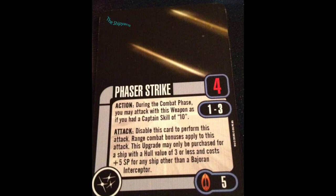It's an action if you want skill 10, but I never do it as an action because you need to disable it to perform the attack, and then that's an action to re-enable. But it's bonus dice and it works pretty well. It's nice on alpha striking for Interceptors. And that's why it has a place on this list — it's not the best Bajoran card, but it's certainly not the worst. And if you bring it, you're not going to be laughed out of the tournament. Phaser Strike, it's got a place.